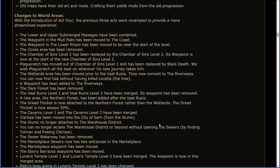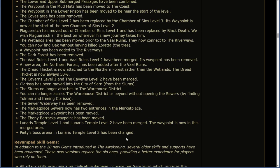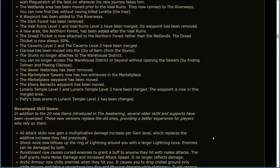The Caverns level 1 and Caverns level 2 have been merged. Klerza has been moved into the city of Sarn from the slums. The slums no longer attaches to the Warehouse District. You can no longer access the Warehouse District or beyond without opening the sewers by finding Tolman and freeing Klerza. The Sewer Waterway has been removed. The Marketplace Sewers now has two entrances in the Marketplace. The Marketplace waypoint has been moved. The Ebony Barracks waypoint has been moved. Lunaris Temple 1 and Lunaris level 2 have been merged; the waypoint is now in this merged area. Piety's boss arena in Lunaris 2 has been changed.